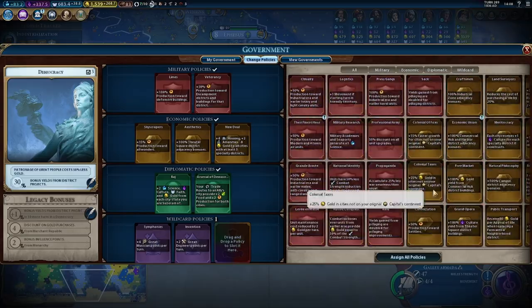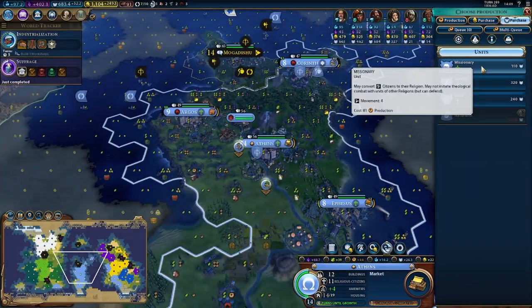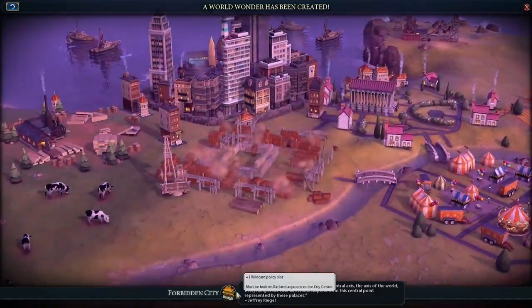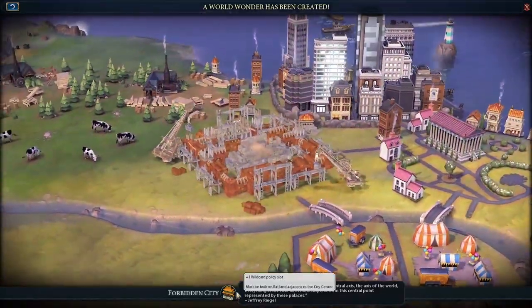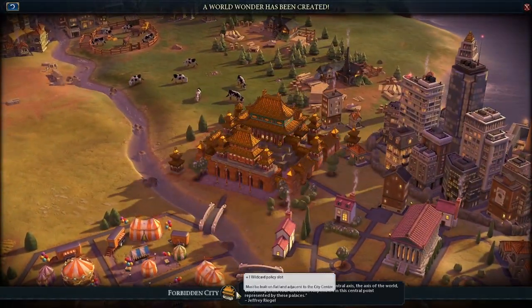You see me building Chichen Itza and getting to Democracy. Arguably I should have actually gotten Theocracy, because it's relatively hard to get naturalists in base game — the first one cost 1,600 Faith, as I got Forbidden City.